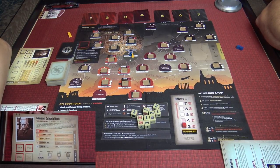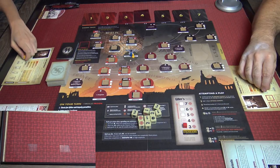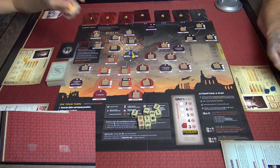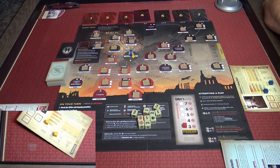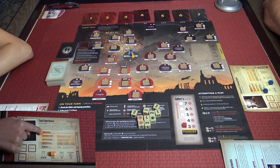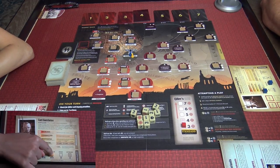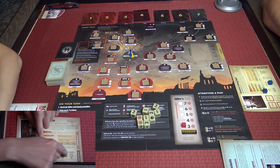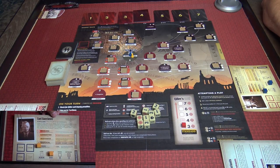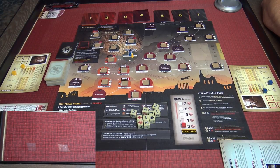To start, we put our cubes on timid in terms of motivation level — the lowest level. Suspicion is on medium. These are two things we're trying to balance in the game: how motivated we are and what level of suspicion Hitler and his team has on us. If it's too high they'll throw us into prison, which is a lose condition. So we're trying to increase motivation and lower suspicion. We all start in a train station and travel around the board to acquire items.